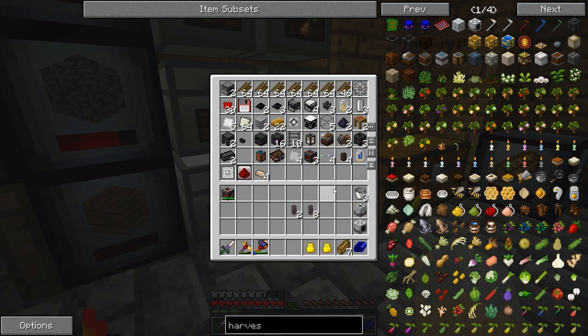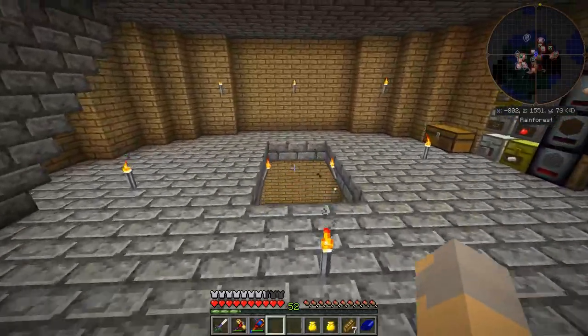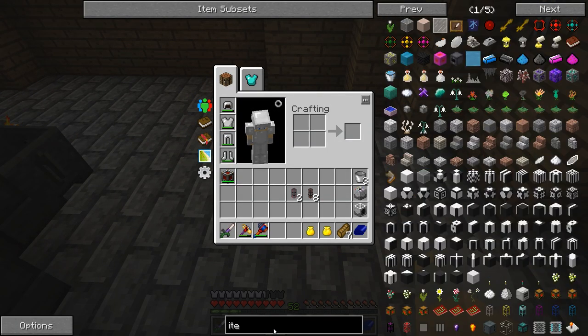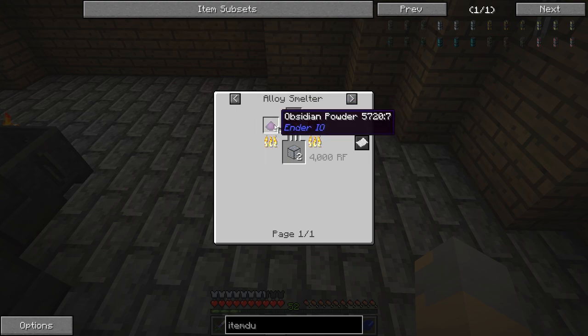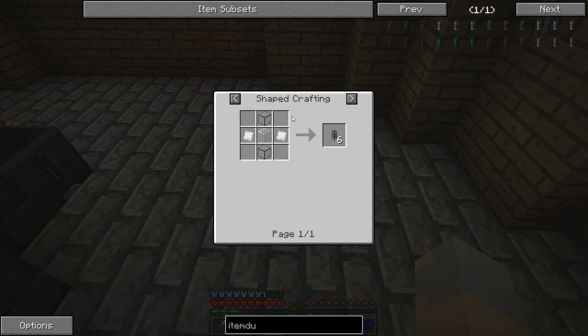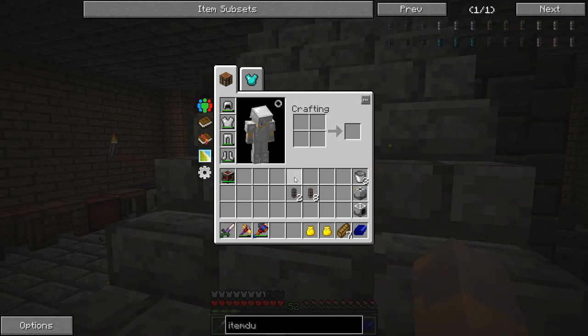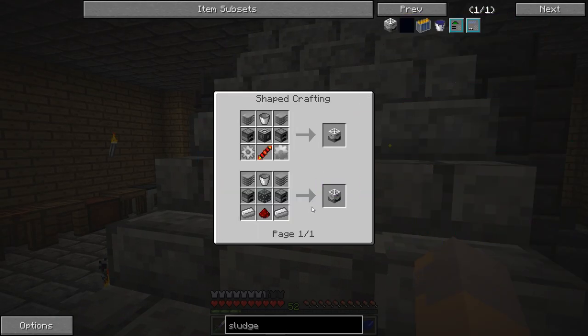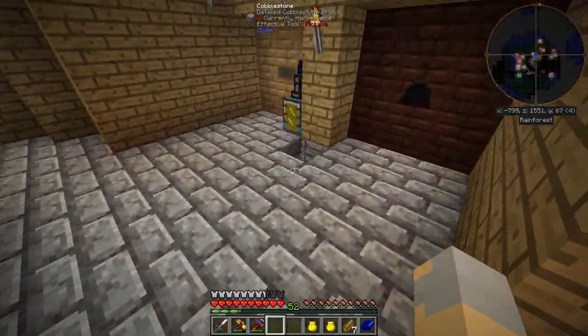I've got a hardened energy cell. I should probably set the tree farm up out there somewhere, but I need a better way to move items around. Looking at item ducts — I'll need hardened glass, and for that I'll need obsidian. That'll make six of them though, which isn't too bad. But if I do item ducts I'm also going to need a sludge boiler — I totally forgot about that. A sludge boiler isn't too bad although I will need another machine frame.